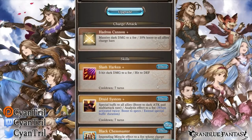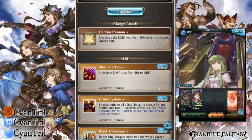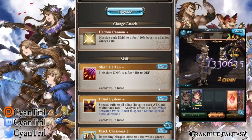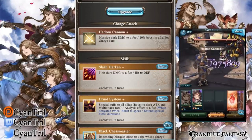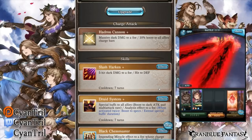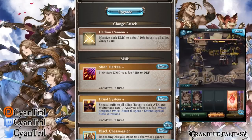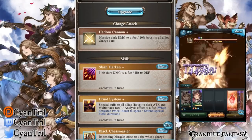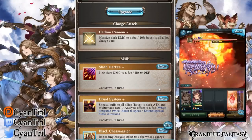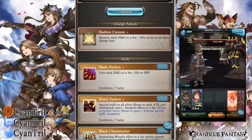Looking at his skills, his OGI is Hadron Cannon — it's a 10% boost to all allies' charge bars. This is actually very good. It is kind of diminished due to his passive, but 10% boost to all allies' charge bar does help quite a bit for one-turn setups. I'll keep it in the back of my mind. I don't think it's that great right now in the current dark meta, but maybe better in the future if dark gets an Okto or something.